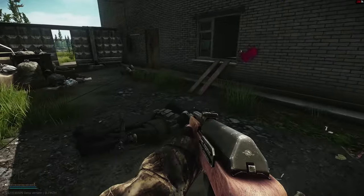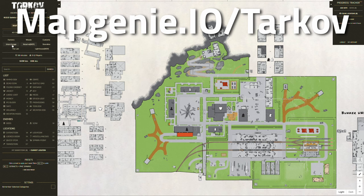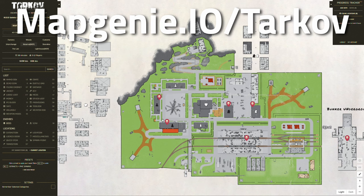There's an awesome website called Map Genie. The reason I'm going to be showing you Map Genie is the bosses — on here, each of these skull icons represents different locations where Gluhar can spawn.